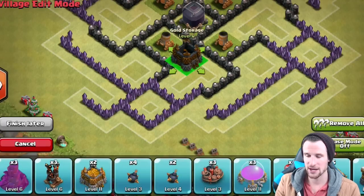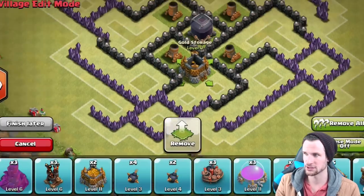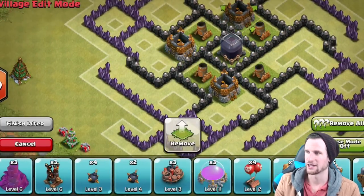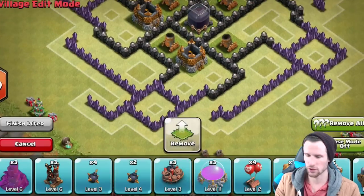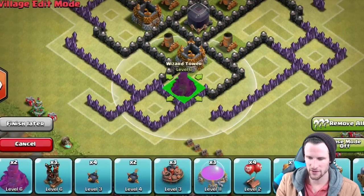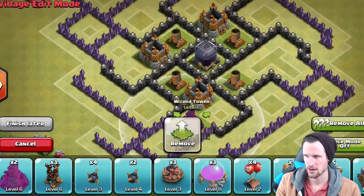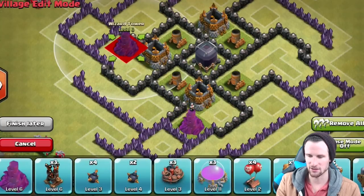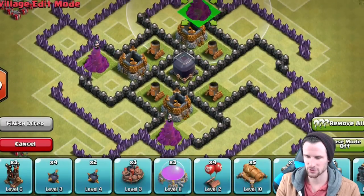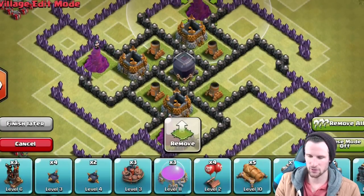We're going to bring in our gold storages and throw those right in there next to all of the mortars. Then we're going to bring in our wizard towers — those are going to go in these corner points right here and help protect all of our loot all the way around the base.